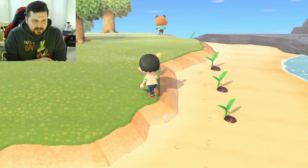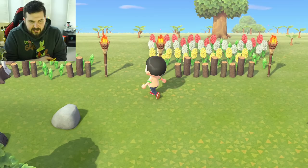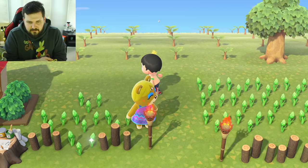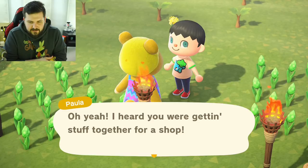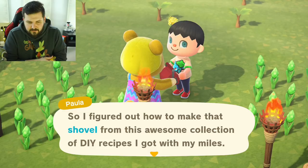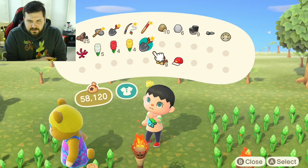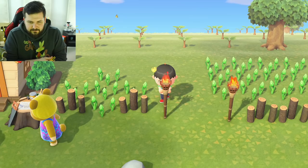I took all the flowers and planted them in a three-by-five pattern — red, white, and yellow. I don't know if that's a country's flag, but if it is, shout out to your country! Oh no, I didn't want to grab the tiki torch. Hi bear — thanks for trampling my flowers, Paula! She says she can give me more iron nuggets — oh, it's a shovel! Wait, did she just give me the better shovel? Oh yeah, she did! Thanks bear!